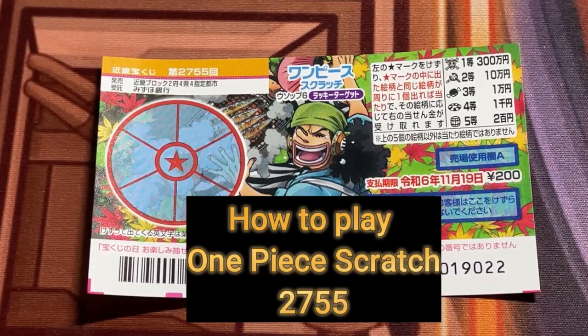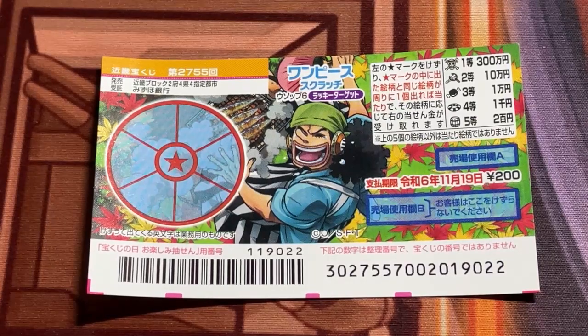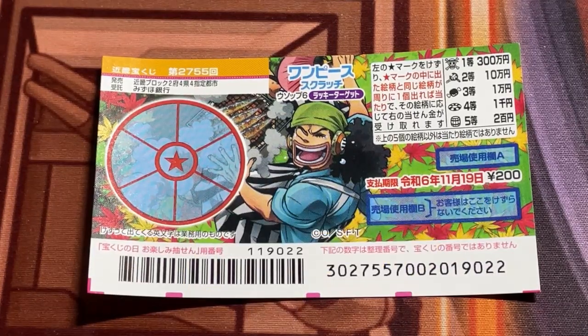Hello my lottery friends, it's James in Japan. It is September 16th, 2023. You're looking at a new Japanese scratch game called One Piece Scratch Usopp 6 Lucky Target for game 2755. It just came out on September 13th. The jackpot is Sambyakumanen. A ticket costs 200 yen.